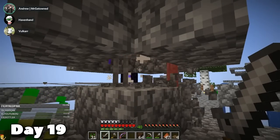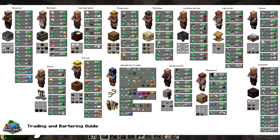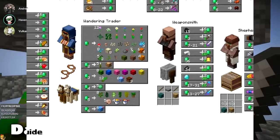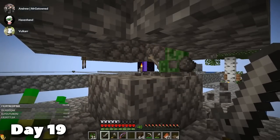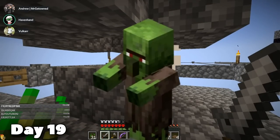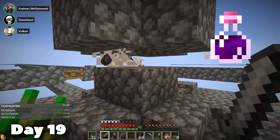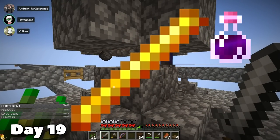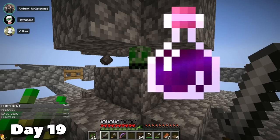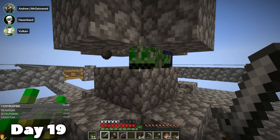Some of you are probably wondering why that's important — it's because we want villagers. The potential of trading with villagers just opens up such a variety in a Skyblock world. However, the only way to get villagers in this world is to cure a zombie villager, and the only way to cure a zombie villager is to get a weakness potion, and the only way to get a weakness potion is — of course — to get blaze rods. There were probably people in the comments thinking: how do you cure a zombie villager without potions?